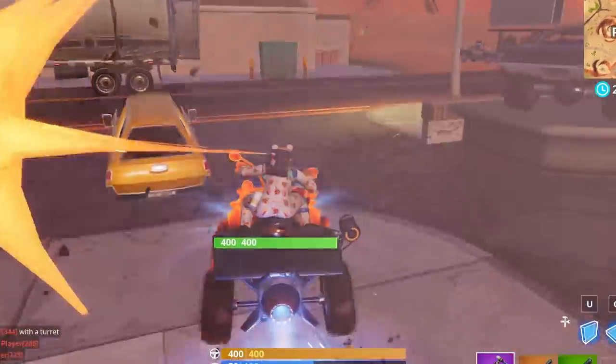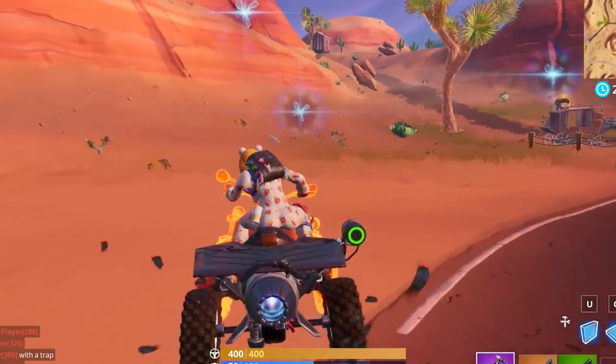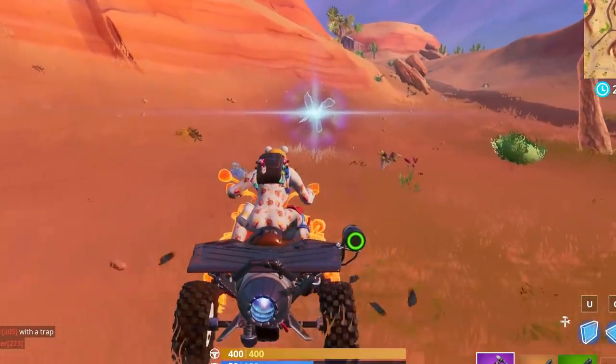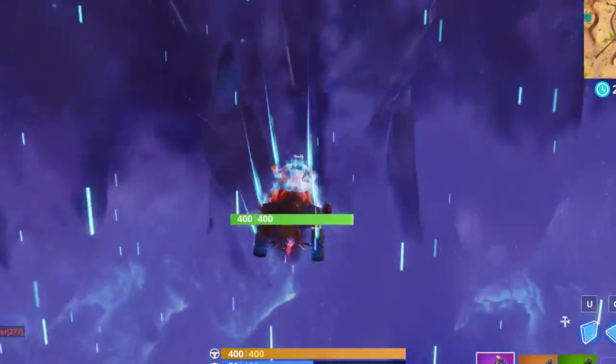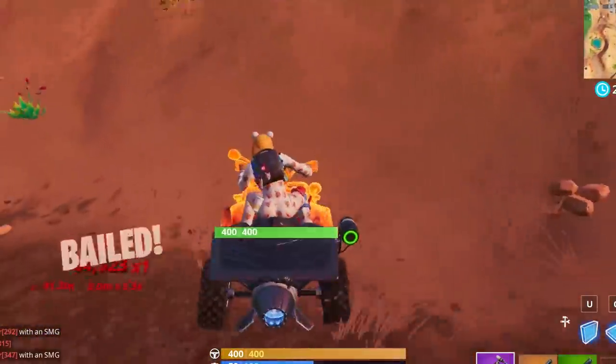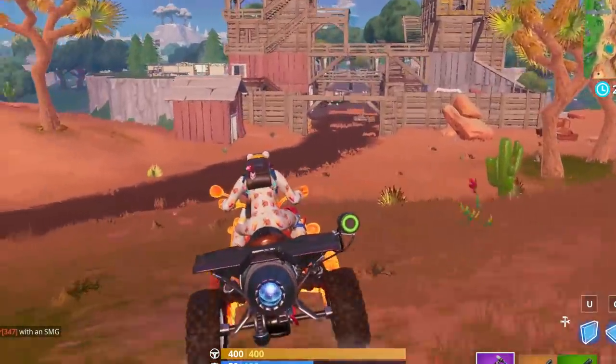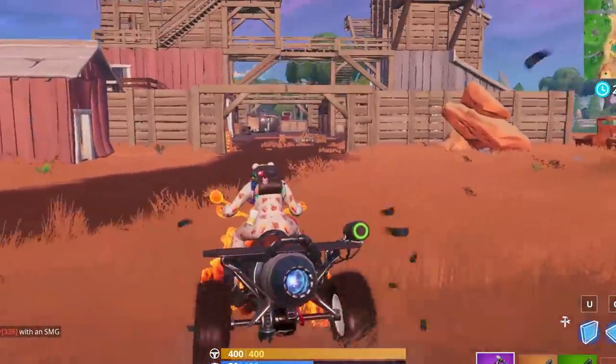Baller spawns and vending machines are obviously not the only things to consider in a location. There are other factors, such as the amount of loot and material availability, ease of rotating out from the zone, and mushrooms and coconuts for shields. We also want to consider natural rift spawns. While everything will be taken into consideration, we want to give a special focus to Season 8 specific factors.